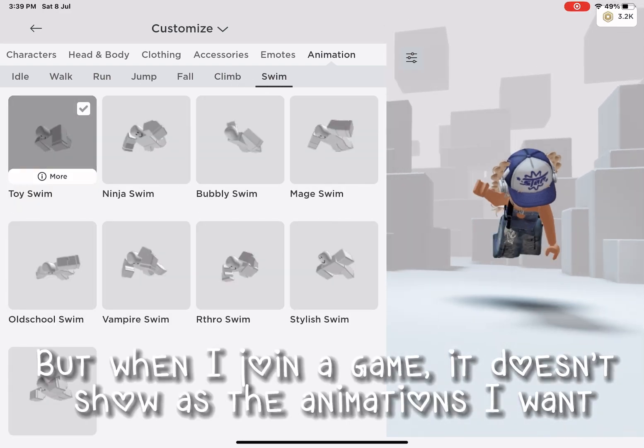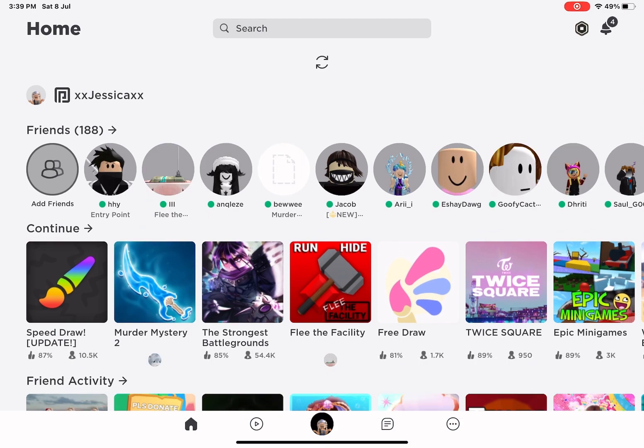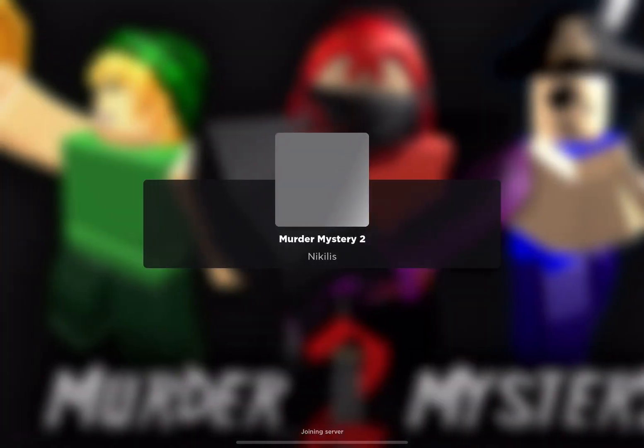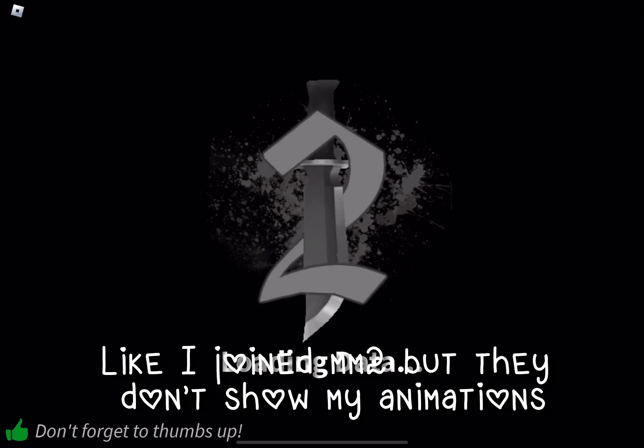But when I join a game, it doesn't show the animations I want. Even if I refresh Roblox many times — like I joined in twice — but they don't show my animations.